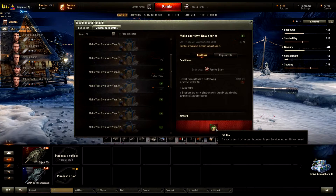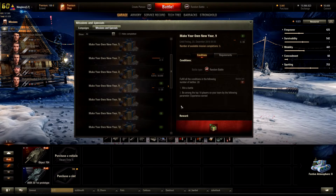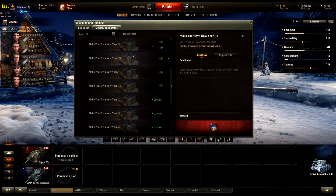Mission ten requires you to cause more damage than your hit points, and you can do it twice a week — it gives you tier four decorations. Mission eleven is to destroy at least four enemy vehicles and be the top player in XP on your team, also twice a week for a tier four box. I've already done it once.